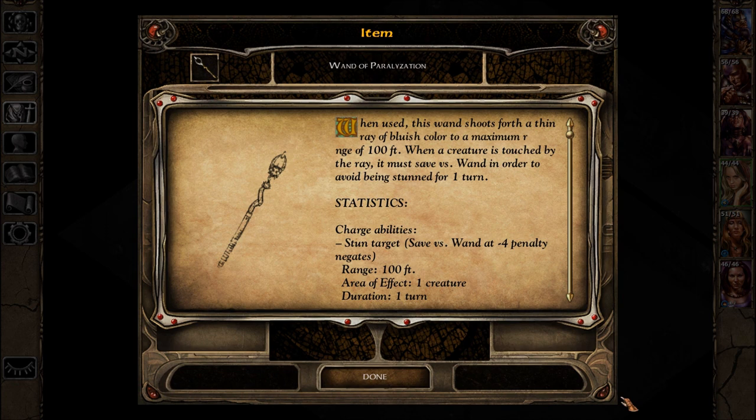A Wand of Paralyzation. When used, this wand shoots forth a thin ray of bluish color to a maximum range of a hundred feet. When a creature is touched by the ray, it must save versus wand in order to avoid being stunned for one turn. So if I have that right, one turn is ten rounds — that's pretty good. Take some targets out of the fight for a little while. Save versus wand at minus four penalty negates. One creature.